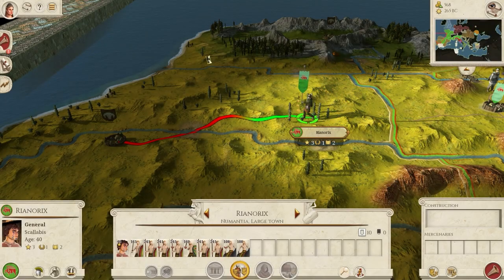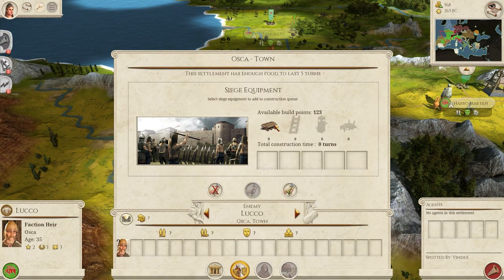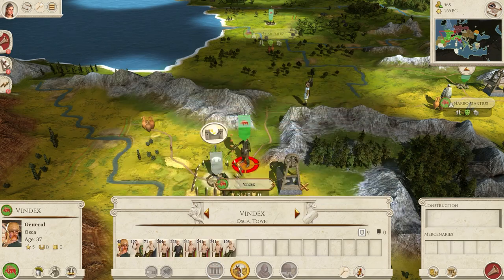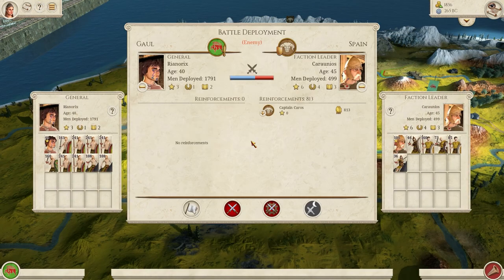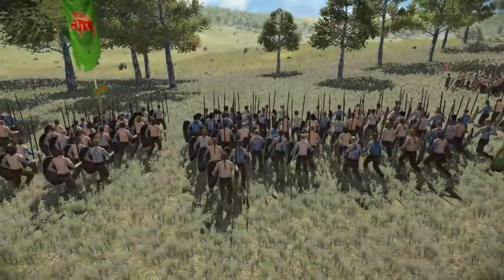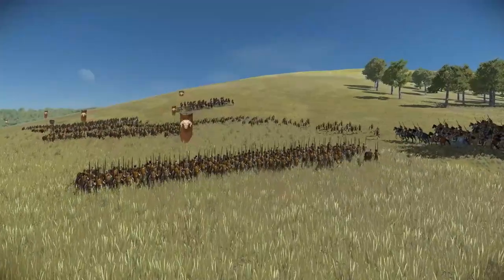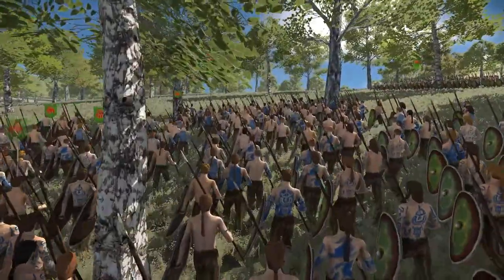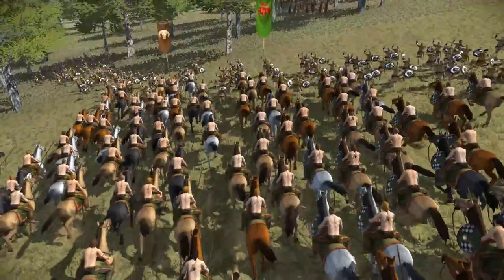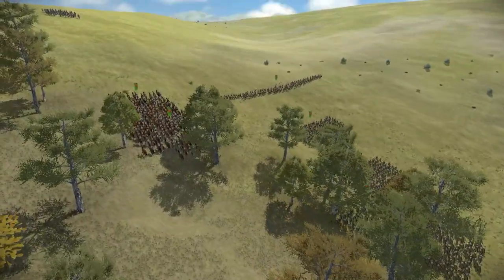It's turn nine and my invasion of Spain is underway. Spain has just finished fighting a war against Carthage, so their armies are pretty depleted, although it looks like there's a couple of Spanish armies here trying to cut me off. The main Spanish army is running up to take a strong defensive position on the hill, but I'm going to use the cover of the woods to move my army up the hill and outflank them. There's some small resistance from a few skirmishers, but my cavalry can take care of them.